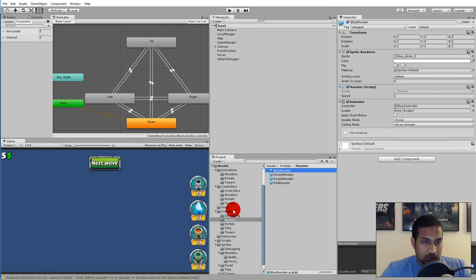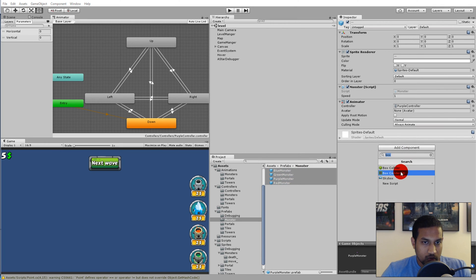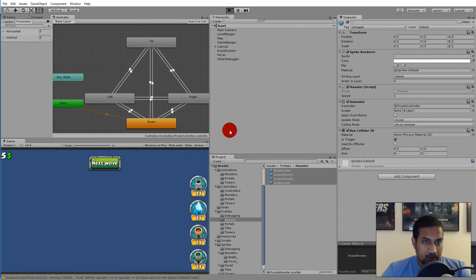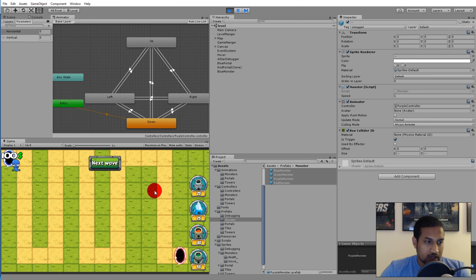For the monsters, select all of them in the prefab folder — hold Shift to select all — click Add Component, add a Box Collider 2D, and check Is Trigger. We might also need to add a Rigidbody to the monsters to actually trigger OnTriggerEnter2D.